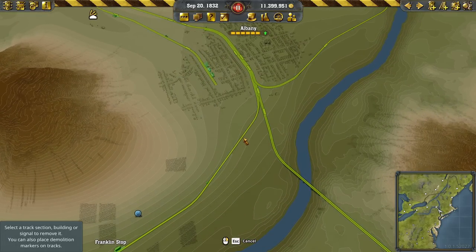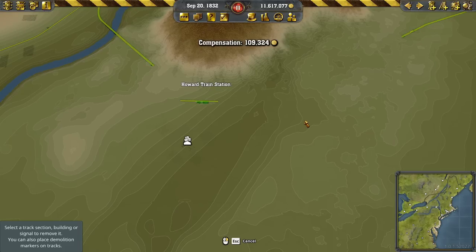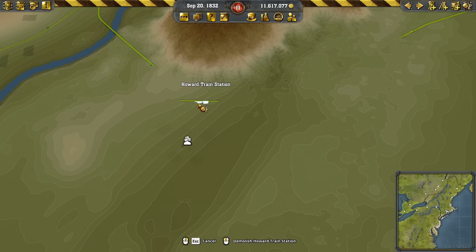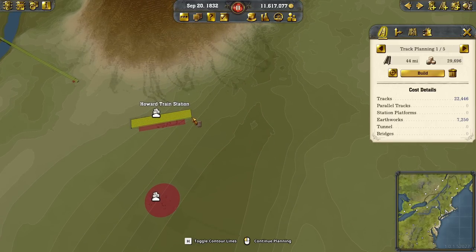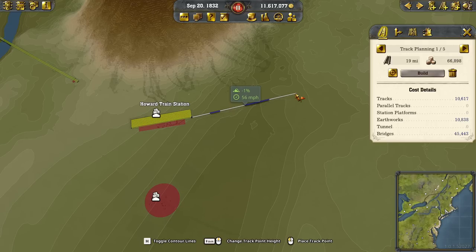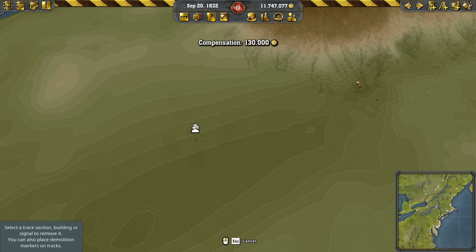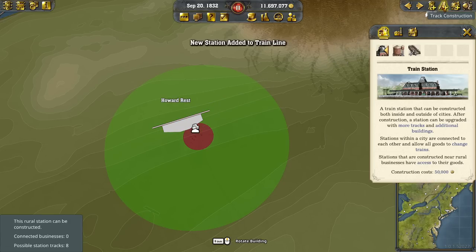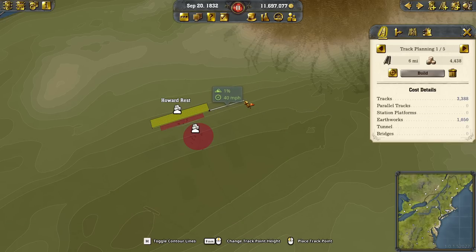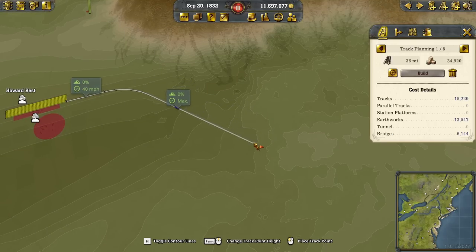We can also utilize this second station in Albany for New York. Let's get rid of that section in case we need to do something there as well. I wouldn't mind a bridge instead of a grade. Let's replace this so that we sit more along the contours, not crossing them. Then we can have our freight line, which doesn't need a grade at all. And then we can concentrate on beautifying it a little bit.